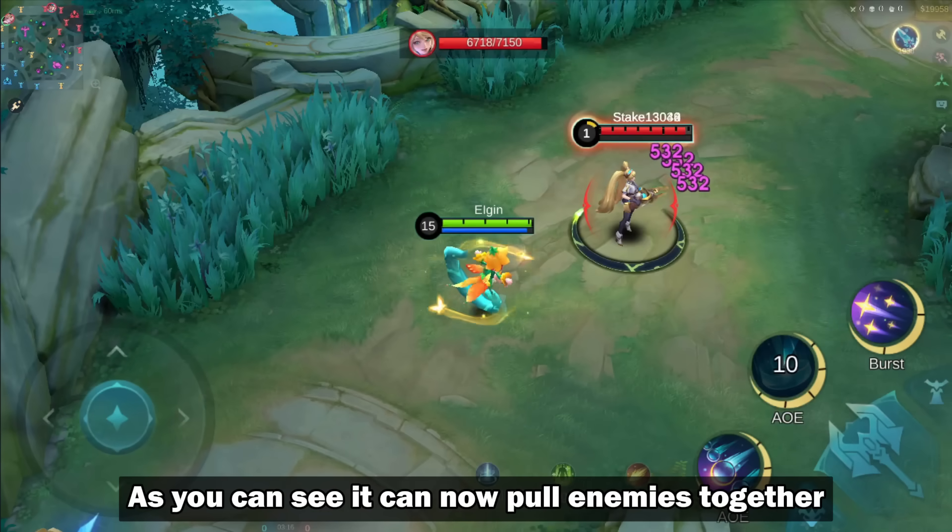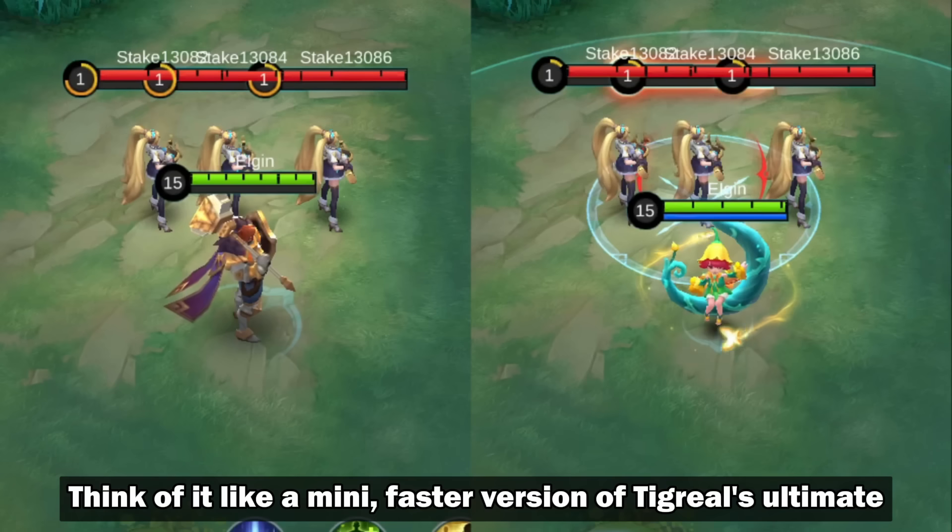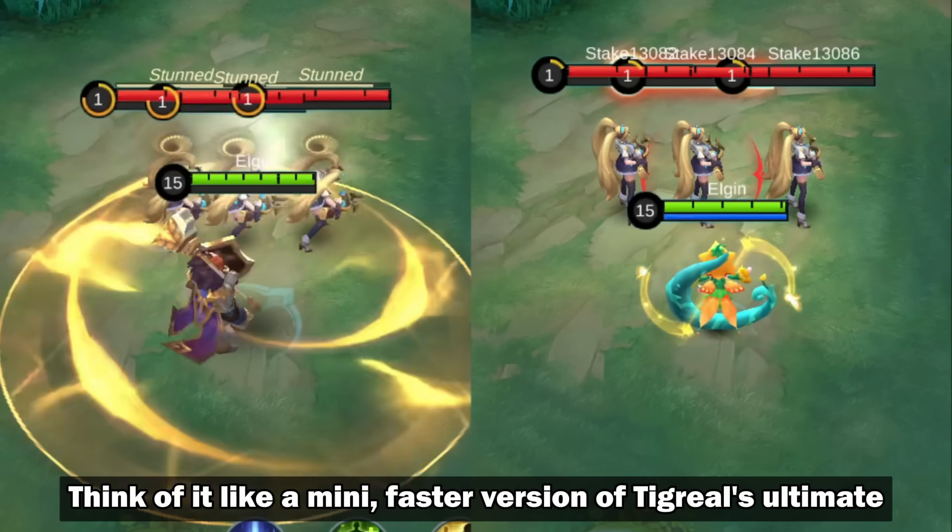As you can see, I can now pull enemies together. Think of it like a mini, faster version of Tigreal's Ultimate.